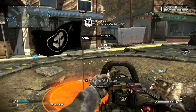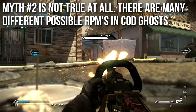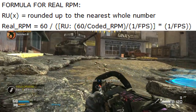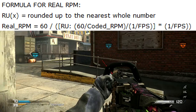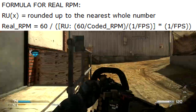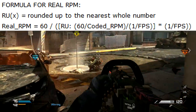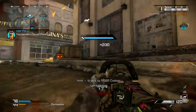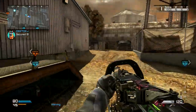That's where the myth came from that you can only shoot at three or four rates of fire. Thankfully, myth number two is not true at all — there are many different possible rates of fire in Call of Duty Ghosts. Here is the formula for your real rate of fire. It uses a function called roundup — rounding up to the nearest whole number — because there's no such thing as a half frame or quarter frame. The formula shows how coded rate of fire, frame rate, and other factors interact.